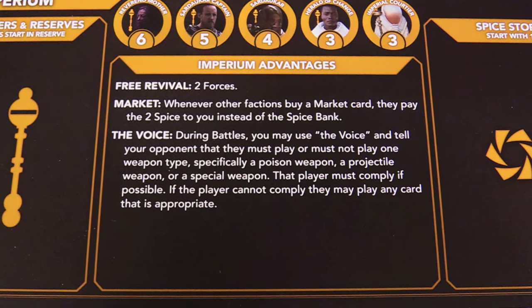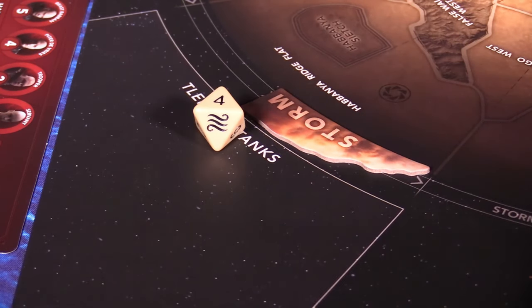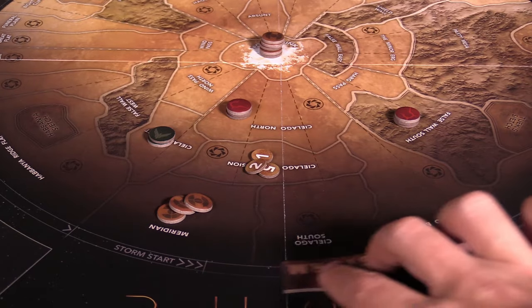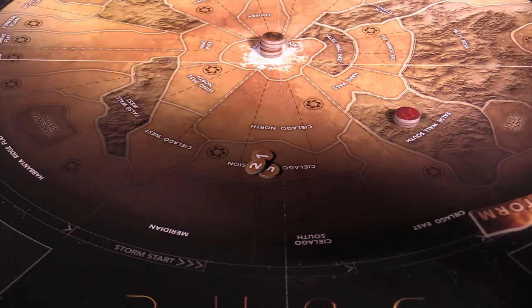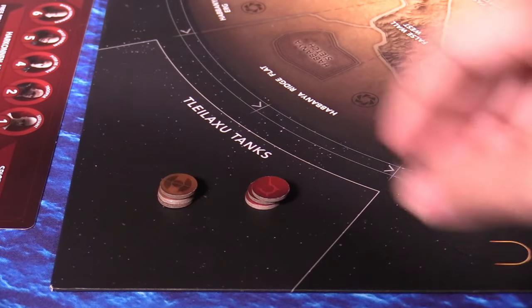Each round of gameplay begins with the storm phase. The storm die is rolled and the storm token moves that many sectors over the map. Any combat forces or spice tokens in sand regions that the storm passes over are destroyed and moved from the board. Spice tokens are sent to the spice bank and combat forces are sent to the Tleilaxu tanks to be revived later.